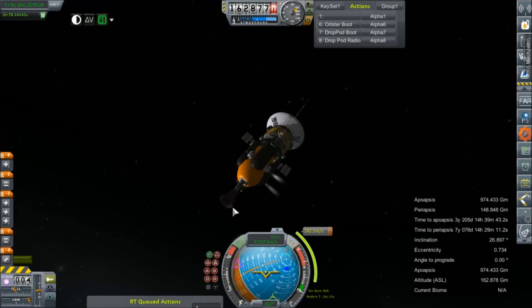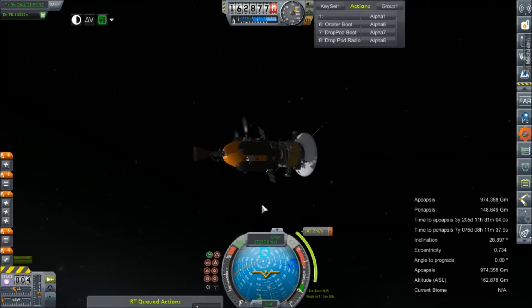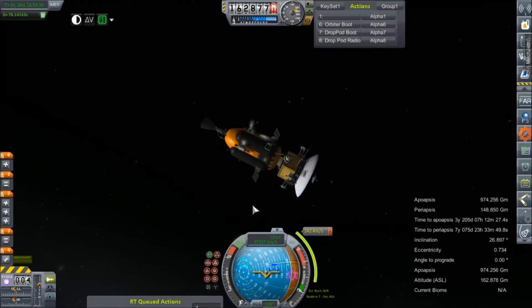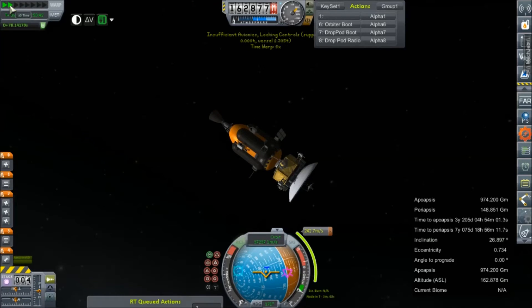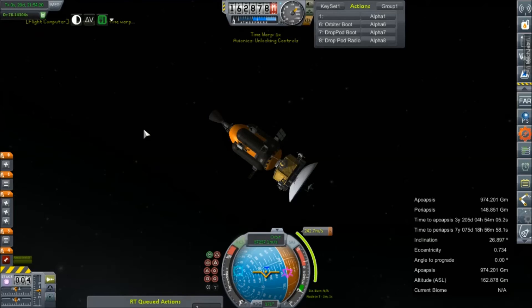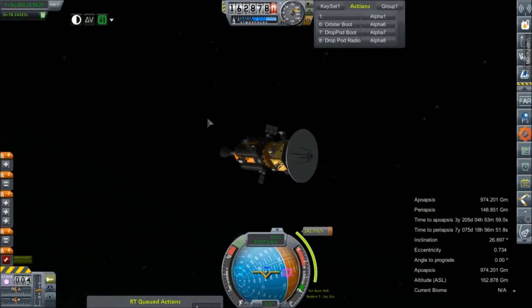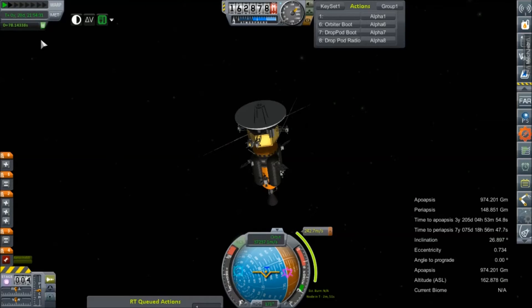And now SAS is going to turn off right in the middle of the burn — I know exactly how this is going to go. I don't think 242 meters per second should take this thing all that long; it is pretty much empty. I don't even know if it's got 242 meters per second. It does not — it's got 187. Oh, that's a problem. Why are we stopping time warp? We're three minutes out from this burn. I love those random stoppages.